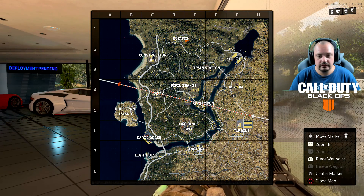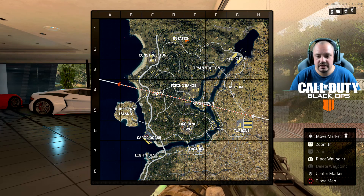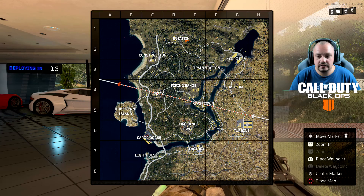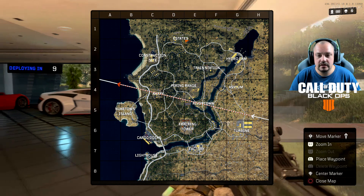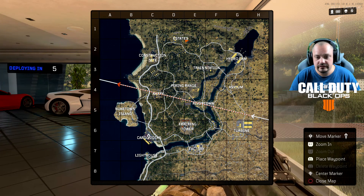River Town, Firing Range, the Hydro Dam, Train Station, Asylum - that's gotta be where the zombies are. We got Nuketown over here. The Docks, Cargo - we gotta go see Cargo. And then we got Turbine. I don't know where I want to go first, but I kind of want to go see Cargo and revisit that.